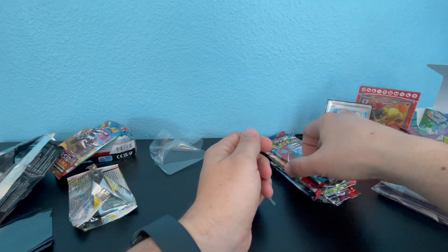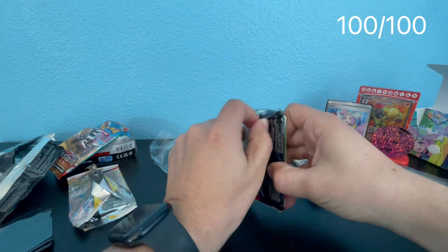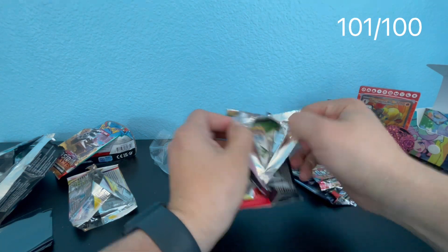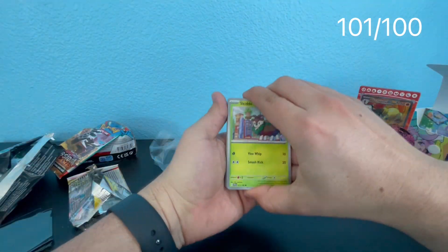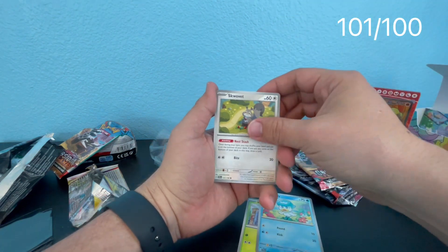Let's start with the oldest set — Scarlet Violet base. We actually already pulled the chase card from Scarlet Violet, but I wouldn't mind getting a Miriam. We also have Boss's Orders — I already have two, I wouldn't mind getting a third to put in a thick school build.